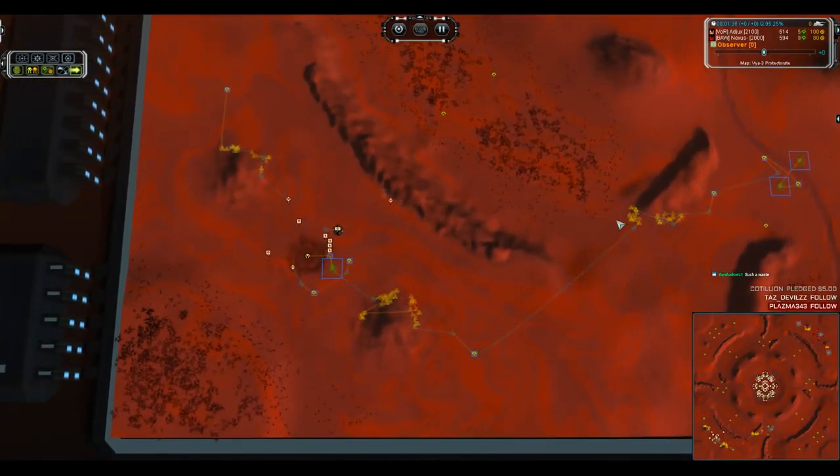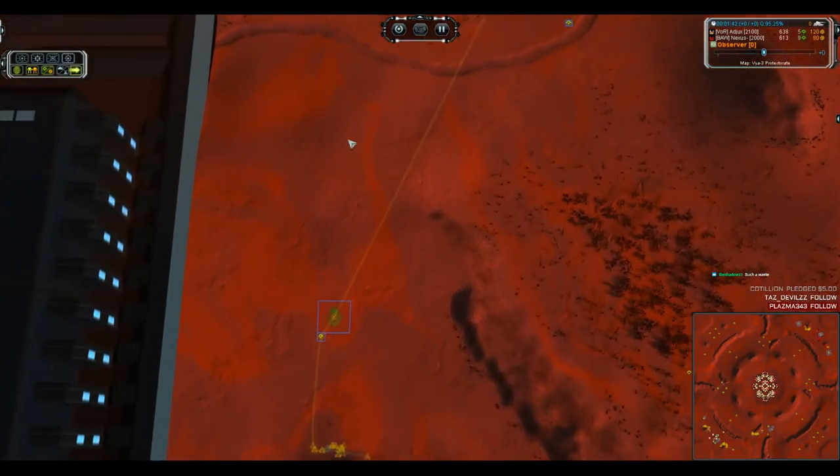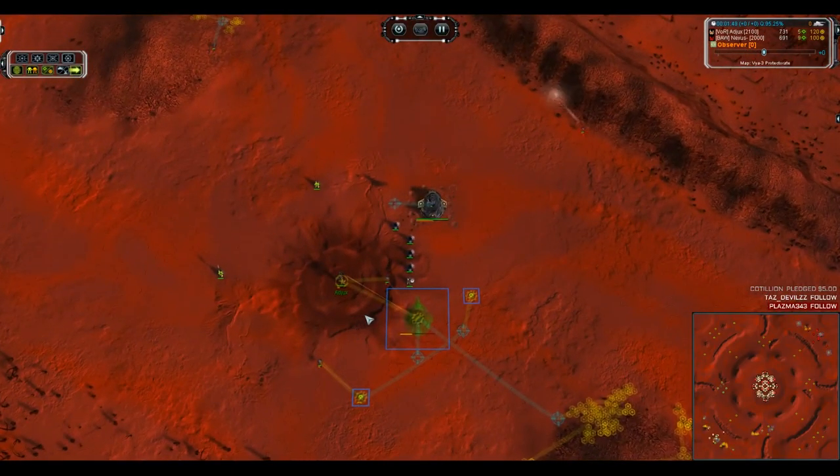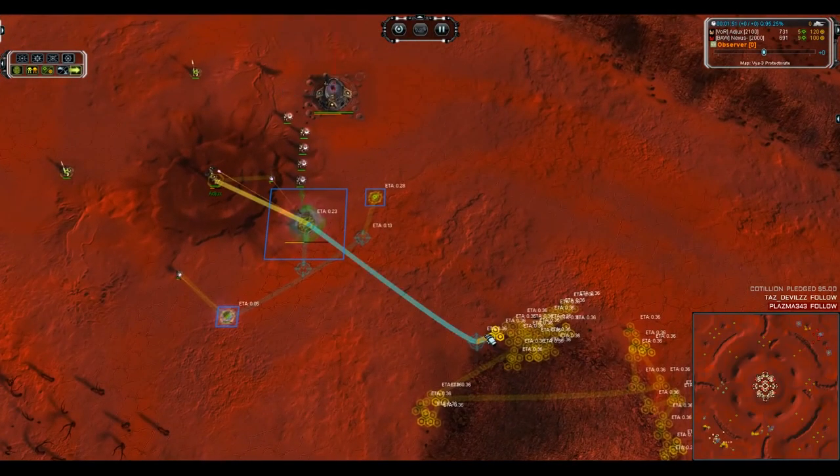We've got two land factories on the front. The land factories are going to be in place much later. There's one land factory on the left, which leads me to believe his ACU may go to the left, unless we see something to the contrary.